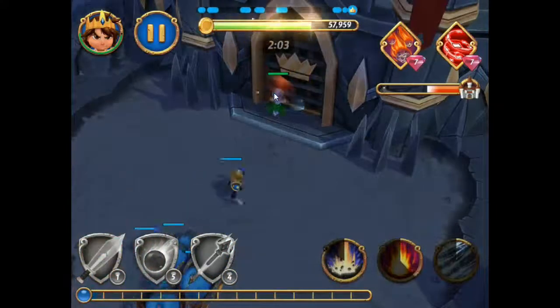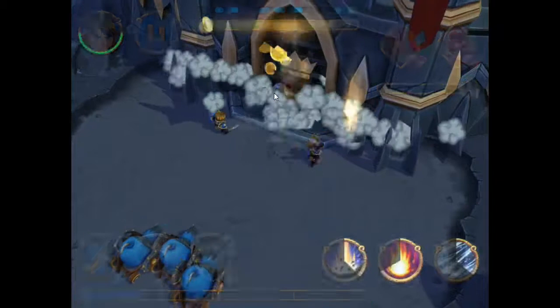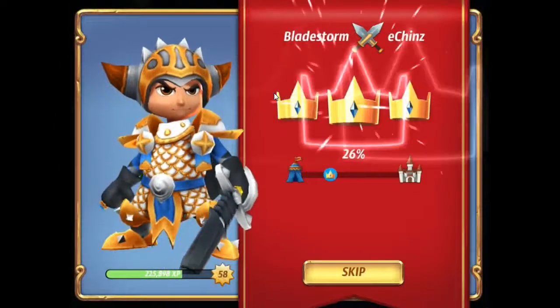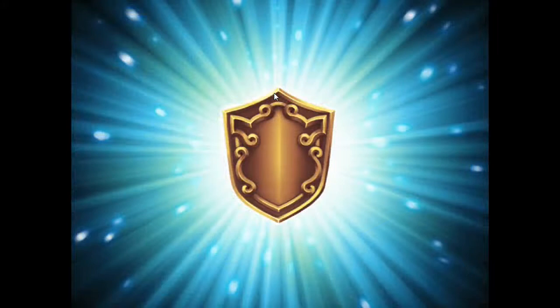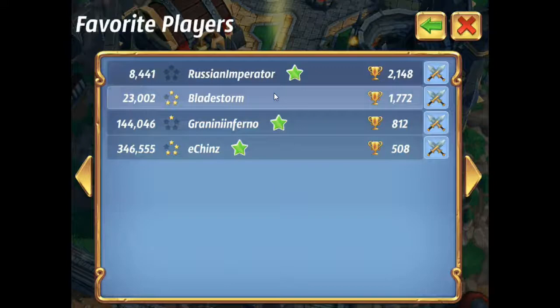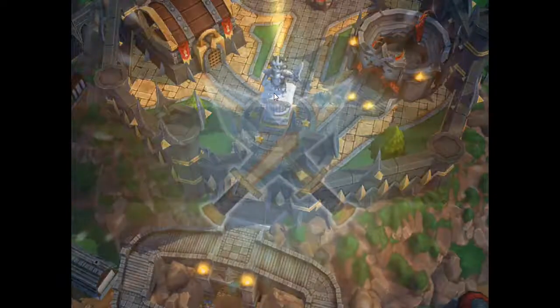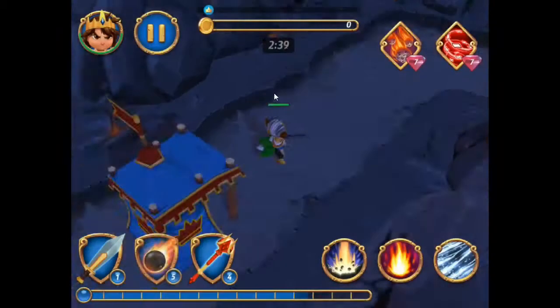You can get 94 medals every minute fighting an open base roughly. You might not always find one that easy, so maybe it'll take a minute fifteen or a minute twenty, but it's still a very fast way to get medals. You can find these open bases by joining Royal Revolt 2 groups on Facebook — there are a lot of groups with people opening their bases and giving out pretty much free attacks.